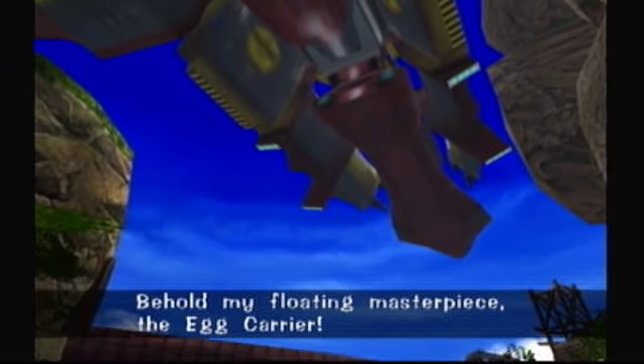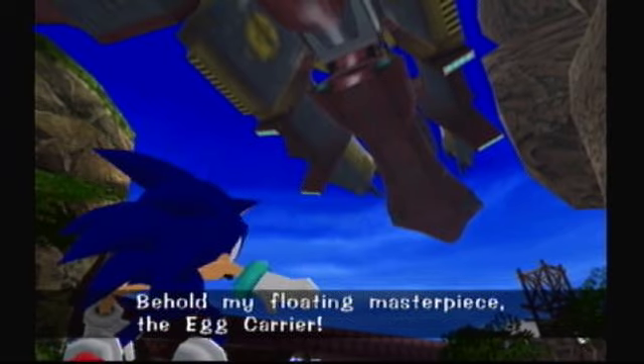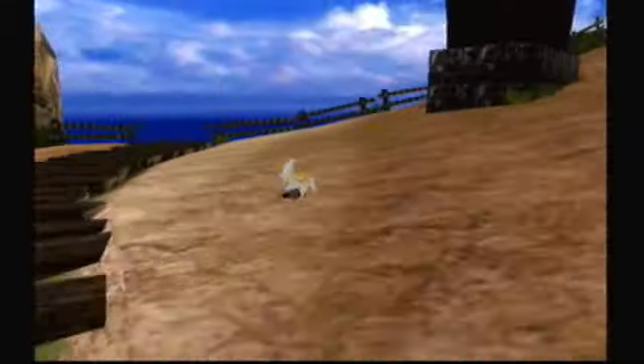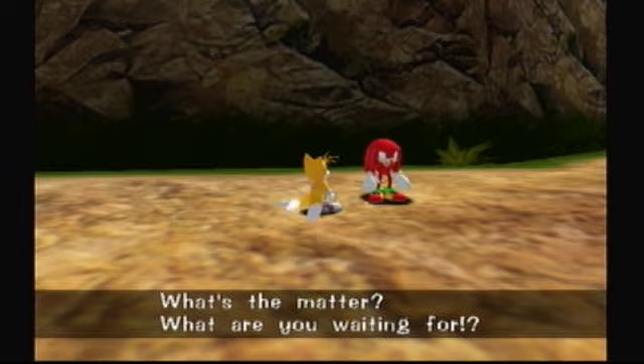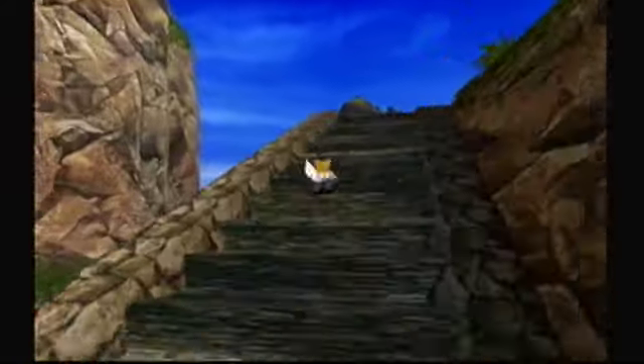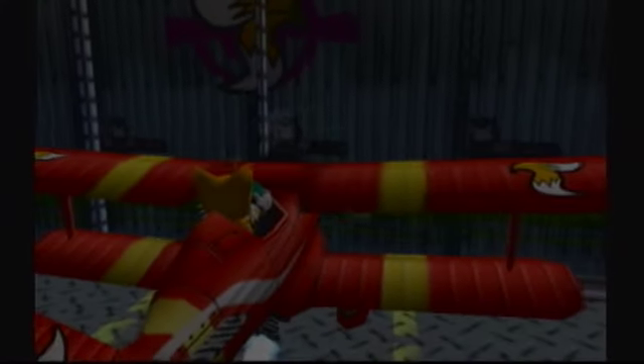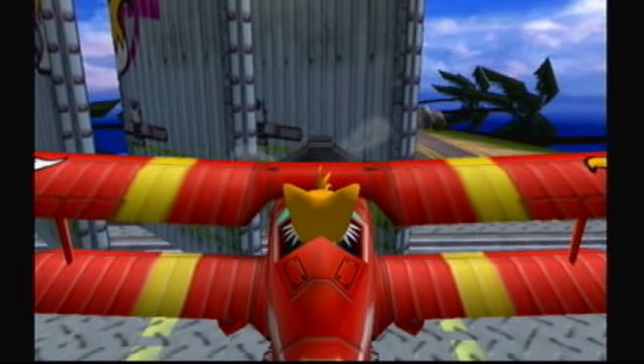Now is Sky Chase, I believe. CGI cutscene again of the Egg Carrier coming in. Yeah, that's actually the same exact line — it's pretty much the same exact cutscene. And we basically gotta go do Sky Chase now. Knuckles is the same thing, and that's basically the same spot where we'd unlock Knuckles last time. Now we gotta go do the cutscene, but actually I might show this one because you're actually gonna see the inside of his lab, sort of. It's not too impressive, but there's about ten seconds of it. You're seeing it from Tails' point of view, so it's a little bit different.